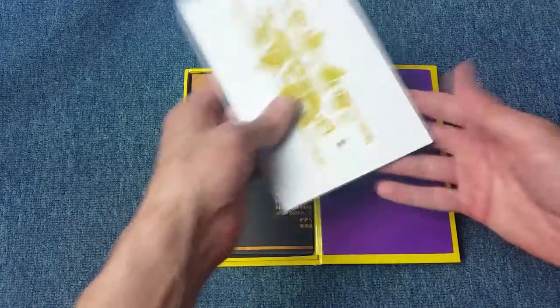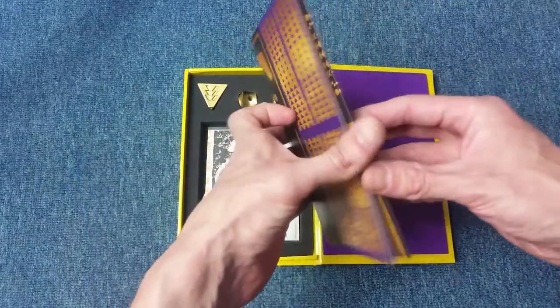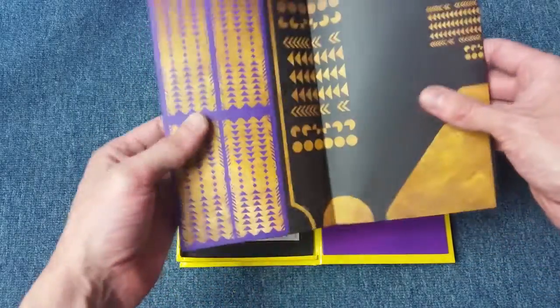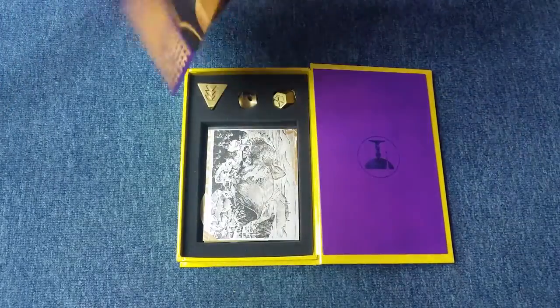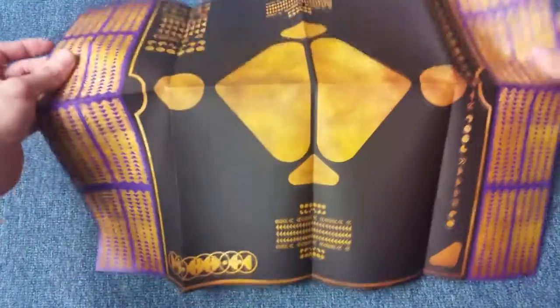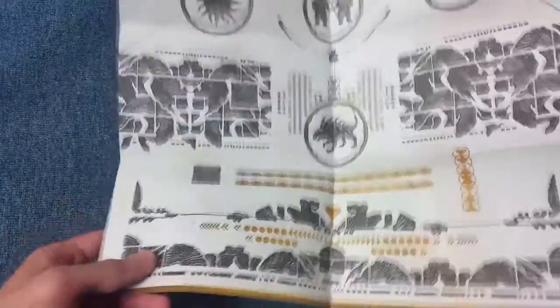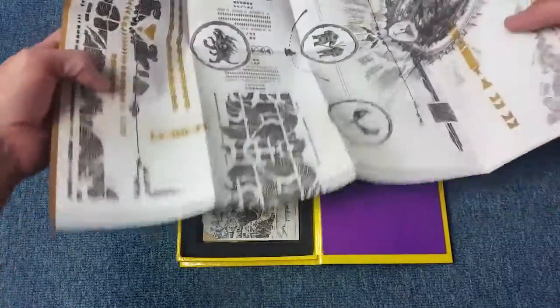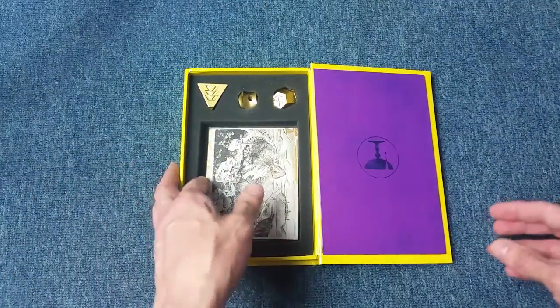That's enough of the book. Next we have the Cabal schematics. We'll open this up — it's double-sided. You can get a rough idea there of both sides. Folding these things back up is the awkward part.